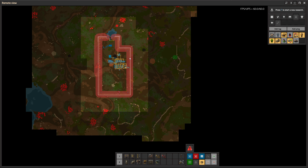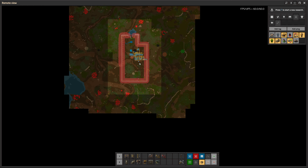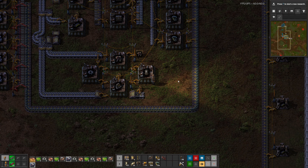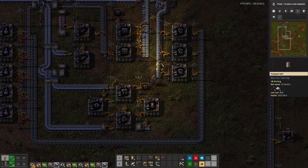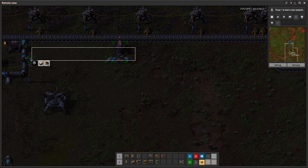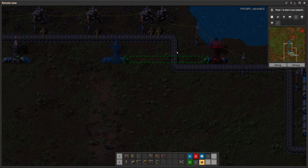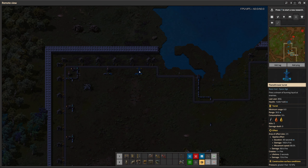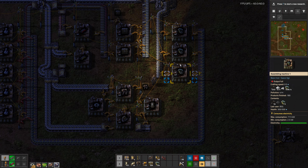This area basically is free — there's no biter bases here. I want to take advantage of that for as long as I can. Thinking probably one more here, and then after that we're done with the flamethrowers for this side. Then we'll get up to the problem area.